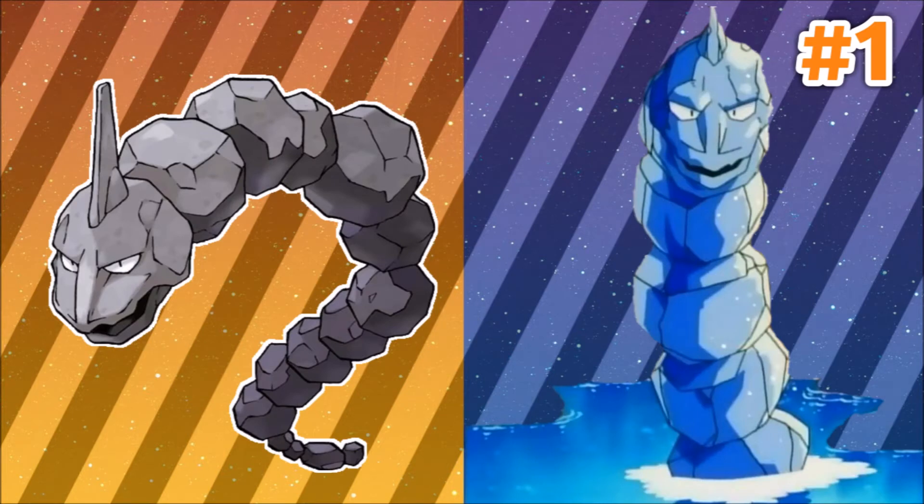Number 1: Onix. This Pokemon from Kanto always seemed a little dull even though its height was enormous and frightening. Its coloration and overall appearance made it look very dull to my eyes. But in the anime we saw Crystal Onix, and ever since I hoped it would somehow become reality. Since Alolan forms were introduced, I think this is the perfect opportunity to make it happen. It could be Stone and Fairy or Stone and Ice — just the typing that would fit its awesome appearance.